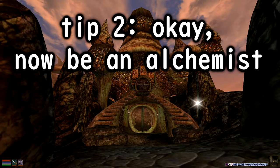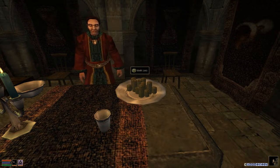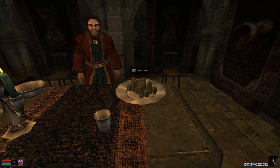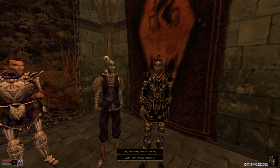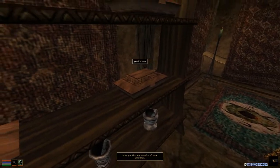2. Okay, now be an alchemist. In Morrowind, as in life, you have to level up. And if you want to level up quickly in Morrowind, as in life, you have to have piles and piles of gold. How you get gold is ultimately up to you. But just like Earth, there's really only two ways to get ungodly amounts of that shiny stuff — you can either A, steal it from others who worked hard for it, or B, sell pharmaceuticals.